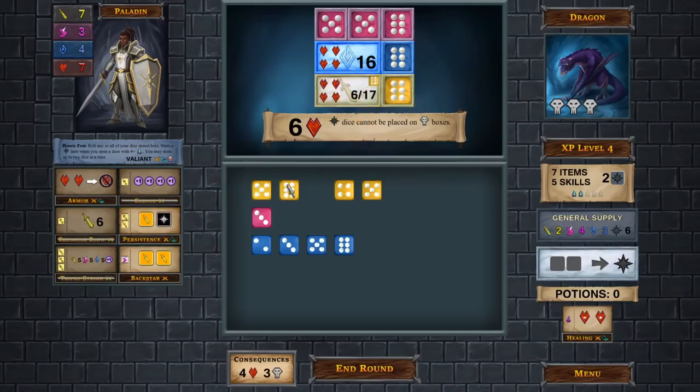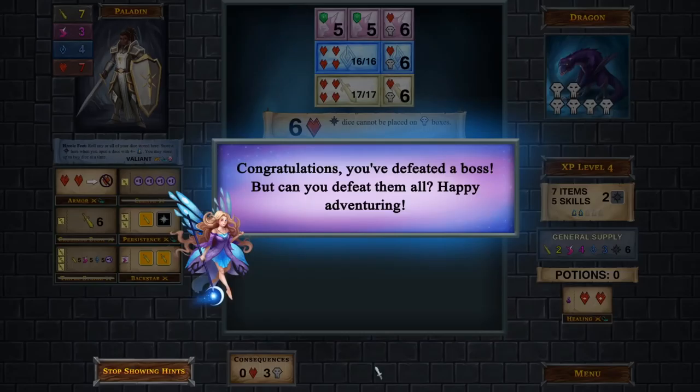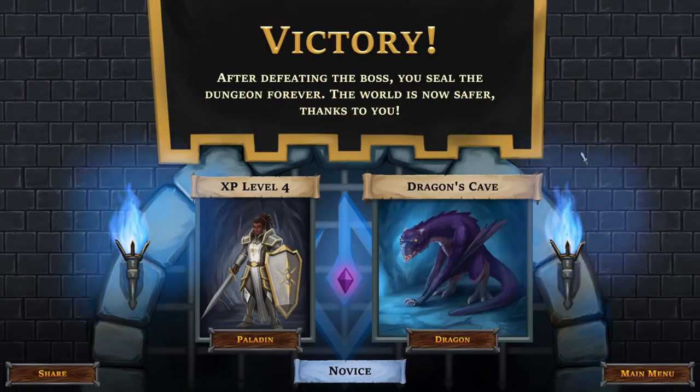This process repeats through three floors of the dungeon — three times through the deck — and then you end up fighting a boss. In this case I did the easiest level, which is the dragon. Your goal is to continue to cover boxes, but there are certain boxes on the right-hand side that do damage to the boss, and you're trying to do more damage to them before they defeat you. If you're victorious, you can try different challenges and different dungeons.